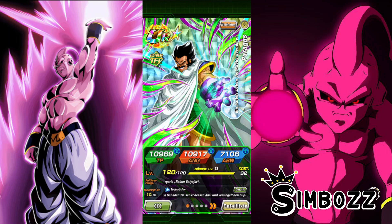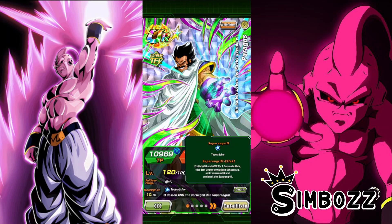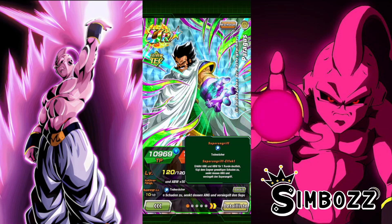His super attack is the Death Punisher, which greatly raises Attack and Defense for one turn, causes supreme damage to the enemy, lowers attack, and seals super attack. That is the sort of stuff you want to be looking for with an LR character. The fact that this guy has all of this in his super attack for a free-to-play UR unit — it's very, very good. Not going to lie, this is very good.